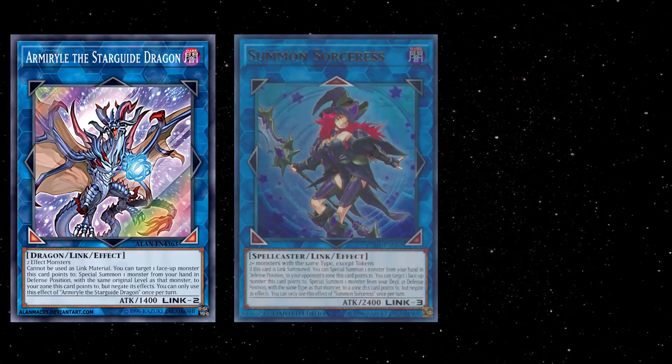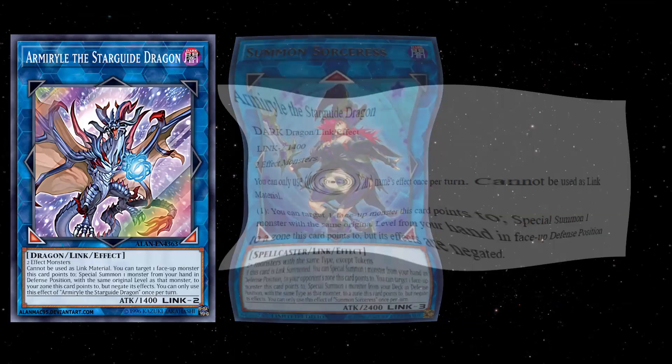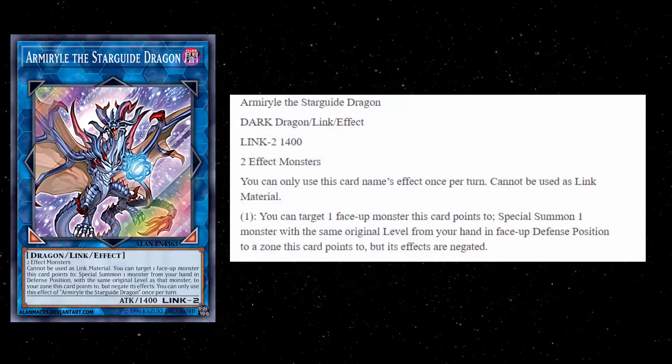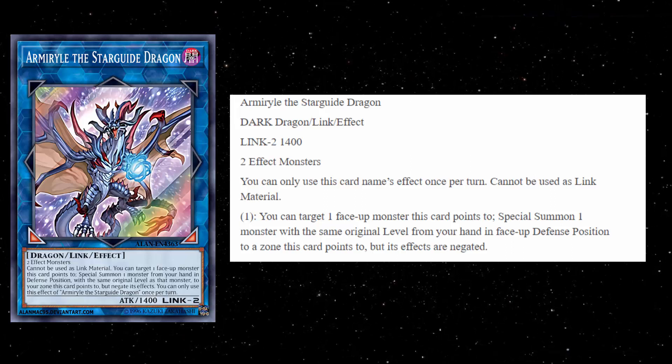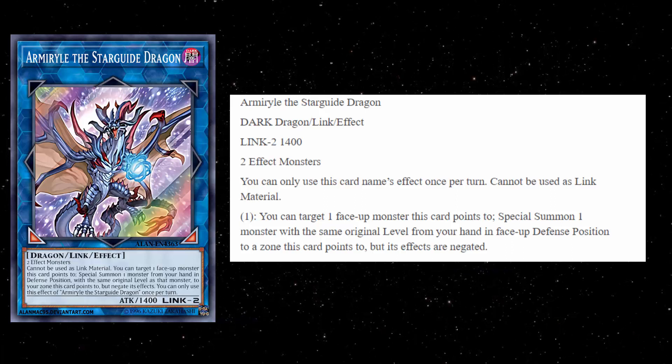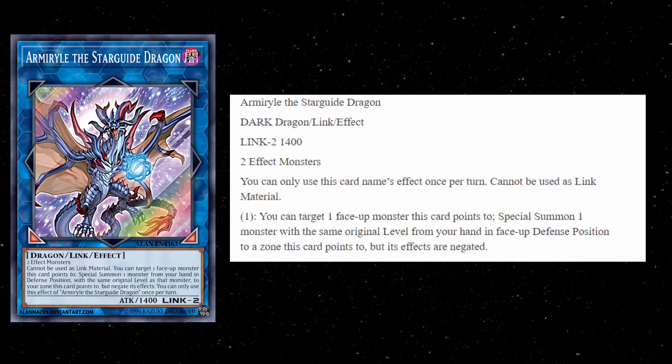Let's go ahead and break down Amaril the Starguy Dragon. It's a Dark Dragon, it's a Link 2 monster, 1400 attack, and 2 effect monsters is all you need to summon it. Basically you can summon this in anything, as long as you're not using tokens — basically every Yu-Gi-Oh deck under the sun can summon this.